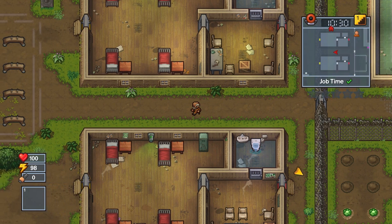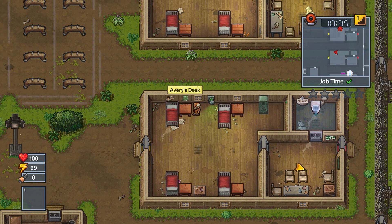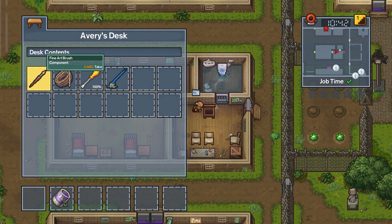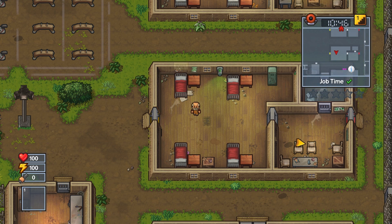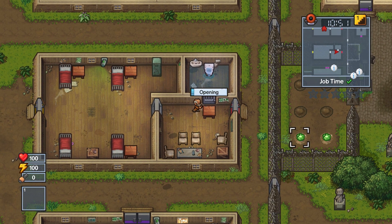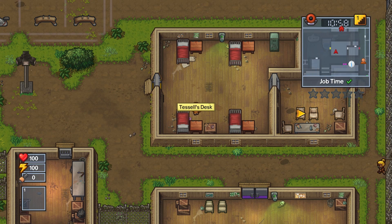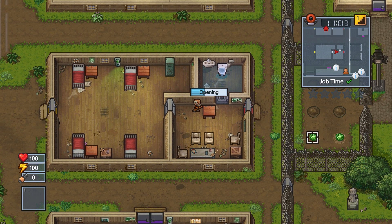I'm going to leave those there because I might be able to harvest them during my next job hour, and potentially just make that way easier for me. Just give me a piece of toilet paper — that's all I need! And then I have my paper mache, and I can go ahead and see exactly what I need to make this thing work.